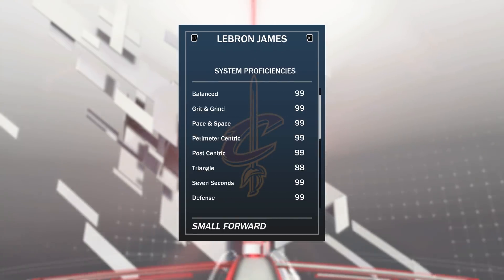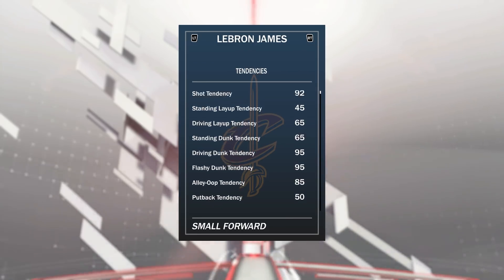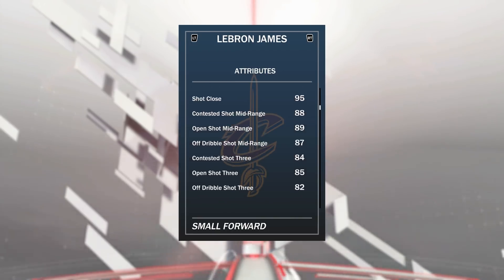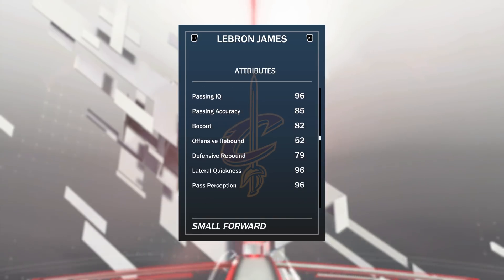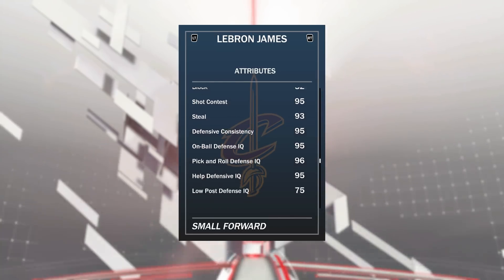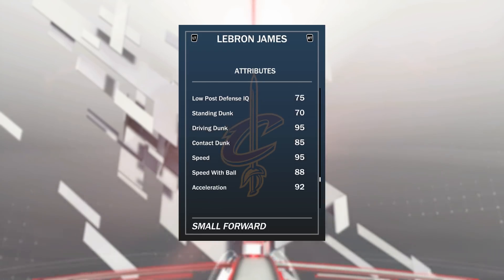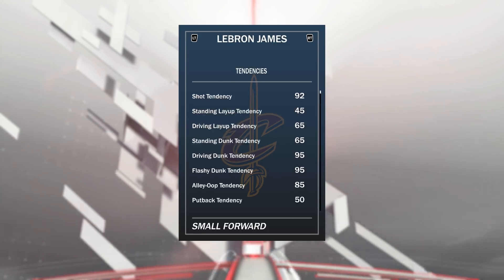99 in most system proficiencies — all of them except the triangle. Have a look at these stats: 98 driving layup, 89 open shot mid, 85 open shot 3, 90 free throw, 86 ball control. Good defensive rebound, great lateral quickness of 96, not a great block of 52, but great steal of 93. On-ball defense IQ 95, low-post defense IQ 75, driving dunk 95, speed 95, speed ball 88, acceleration 92, vertical 95, strength 89, with a 95 driving and flashy dunk tendency.